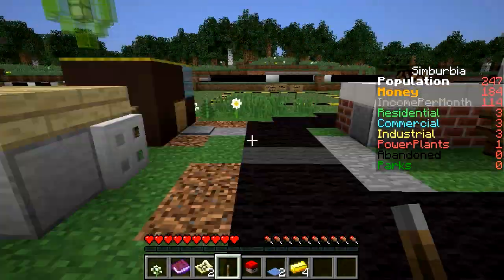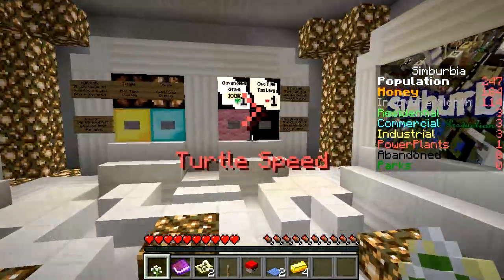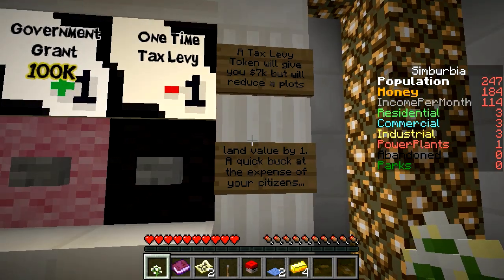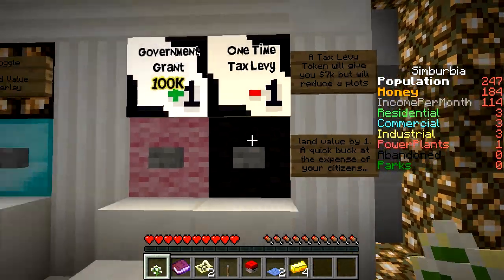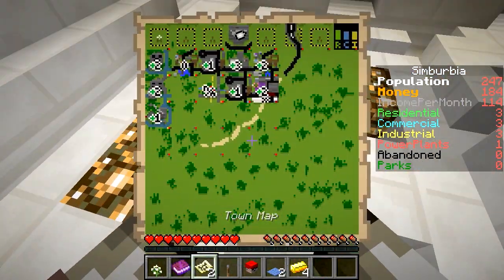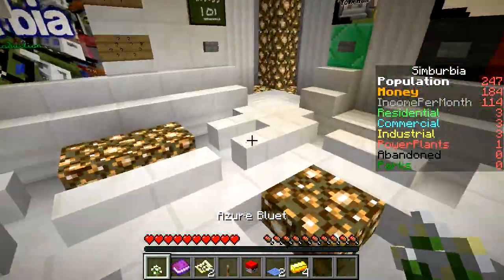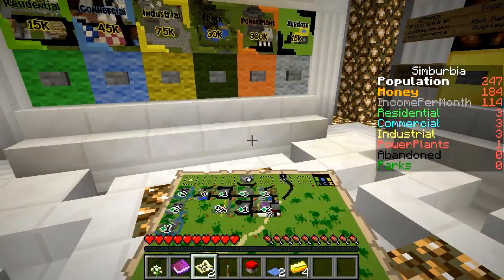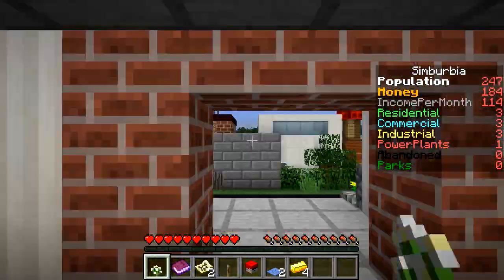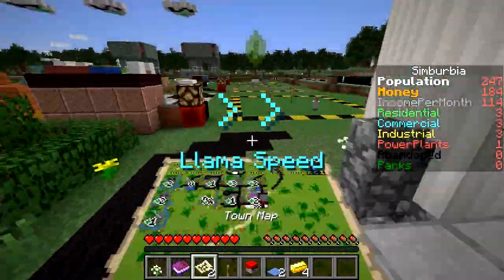Let's slow things down to turtle mode and check out the new buttons. 'Government grant: a tax levy token will give you 7,000 but reduce a plot's land value by one — a quick buck at the expense of your citizens.' It costs 100,000 to increase a plot's land value by one. We've got 184,000 in our bank right now. Let's set it back to llama mode — I can work at that speed.